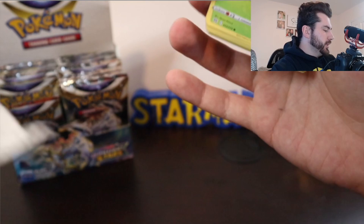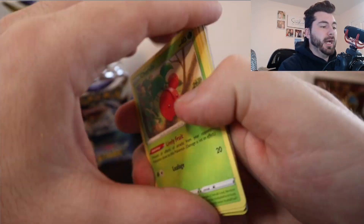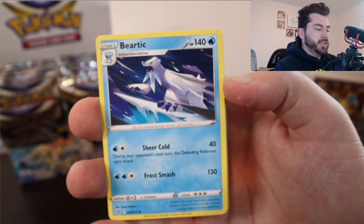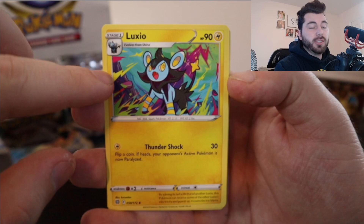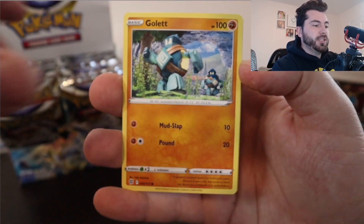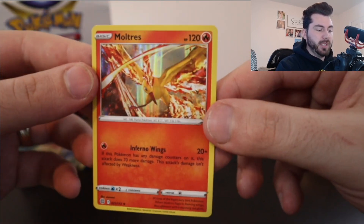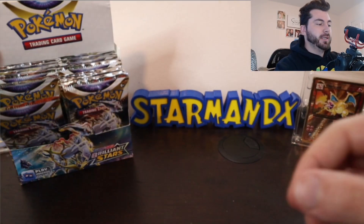This is actually looking to be the best set in the Sword and Shield era, and actually probably my favorite set that I've opened to date. Before this it was Evolving Skies. This Luxia looks really cool too — it looks like the Amazing Rares. But this actually has some good Charizard cards which I love, and besides that it's not just all centered around Charizard. This is a really nice Moltres, and a holographic one as well. This is actually the pre-release kit I got that had a Moltres in it.